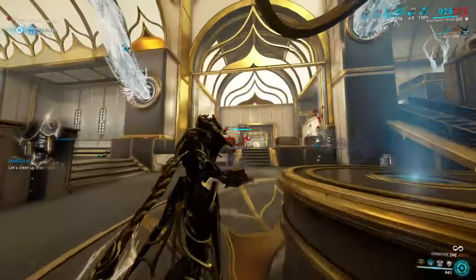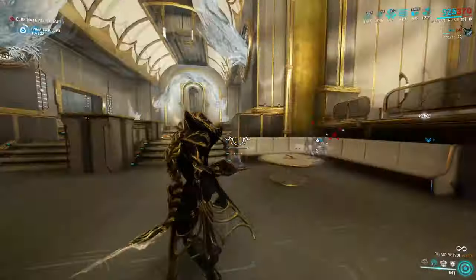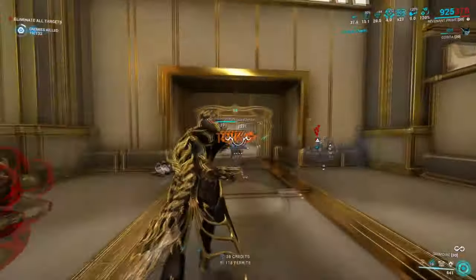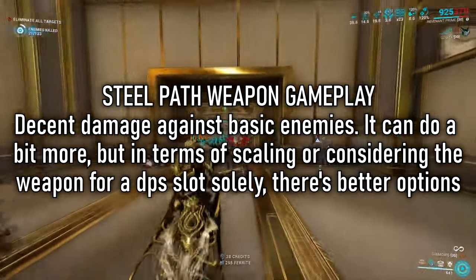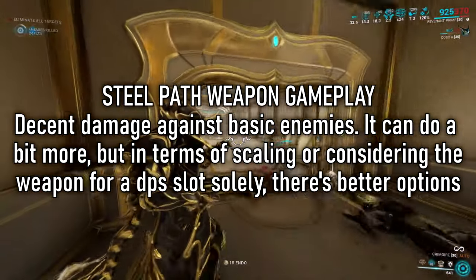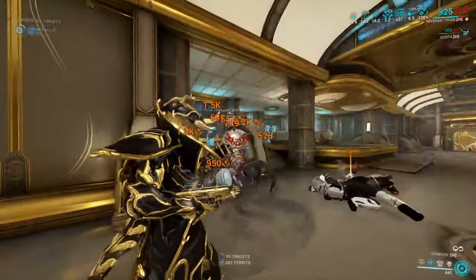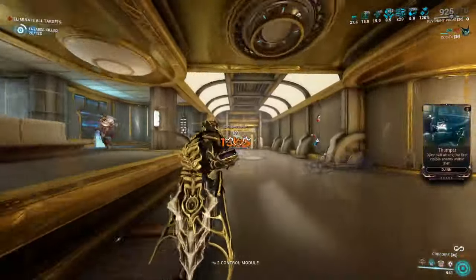I would personally say that the stats in the critical and status are genuinely good. If I saw these on some other weapons, you could end up with some great steel path options. However, due to the low 100 base electric damage and the low fire rate, it just doesn't quite pack that much of a punch. So if raw damage is what you're looking for, this isn't really going to be the weapon for you.